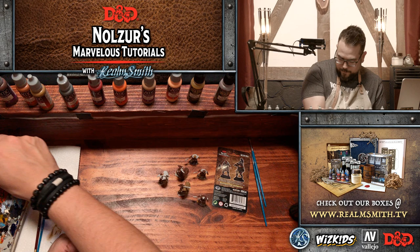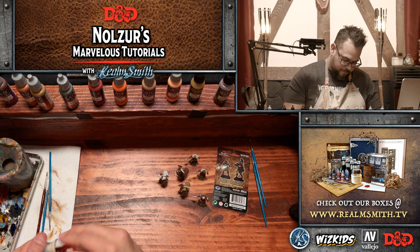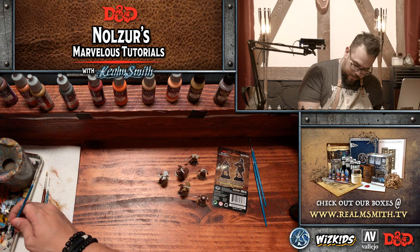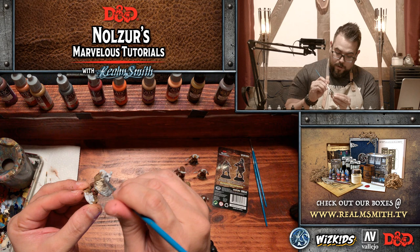I'm going to base coat the lighter color — I'm going to use bone white for the lighter fur. Then we'll go across each miniature and do some washes, which will add contrast, and then we'll highlight different things. I'm using bone white to cover over the heavy brown that I did on one area accidentally.